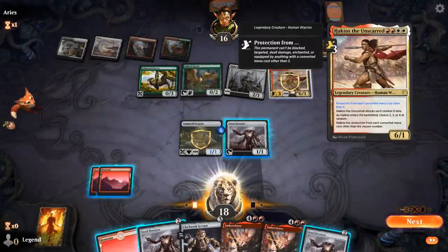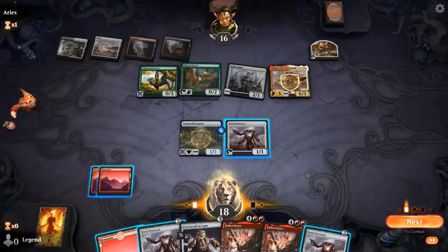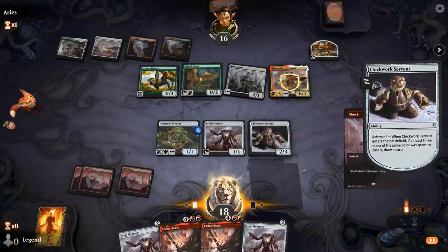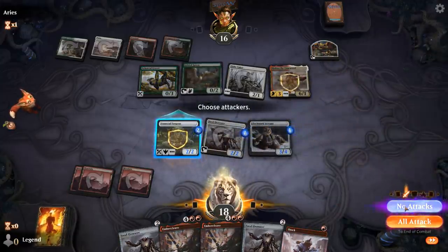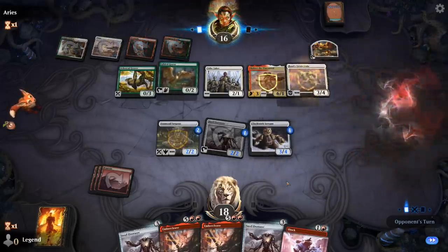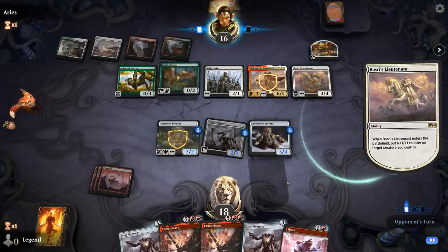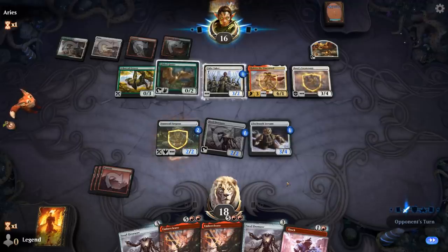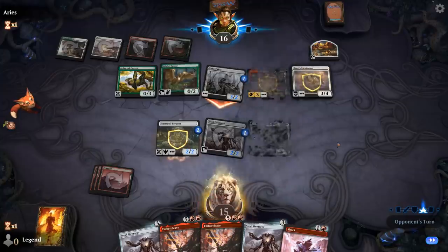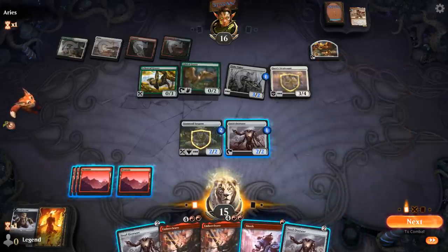There's Haktos, so yeah, definitely looks like a Winota deck. Haktos rolled three, so I could play the Clockwork Servant to trade off — don't really want to take six. Now I'll have to use the Overseer in my turn. Basri's Lieutenant can't target Haktos since converted mana cost four means Haktos has protection from it, so the counter goes on Tithe Taker and we'll trade. Just a double Steel Overseer turn — could also Shock the Tithe Taker but then they get a token from the Lieutenant.